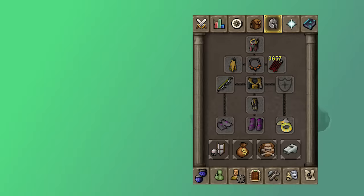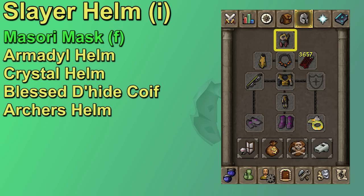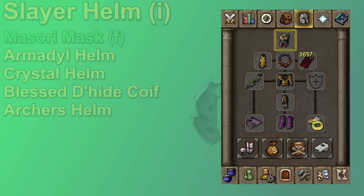First, we have the head slot. Technically the Slayer Helm is best in slot if you're on task, but a task isn't always easy to get. The Masori Mask is the best range helm in the game at the moment and it's not that expensive for a best-in-slot item. The fixed Masori Mask is better than the regular one with boosted defense and prayer, but even the regular mask has a plus two range strength bonus, which is nice. Next would be the Arma Helm, then the Crystal Helm, though it's mostly worth it if you're using the Bow of Faerdhinen. From there, Blessed D'hide Coif, and worst case, an Archer's Helm is not that bad.